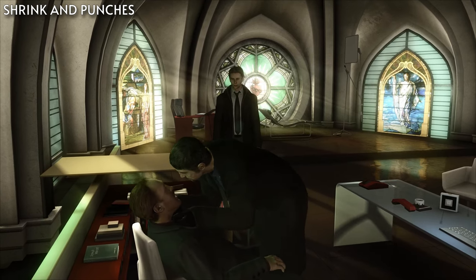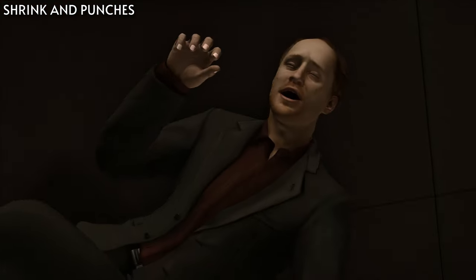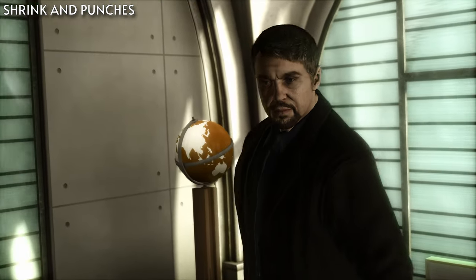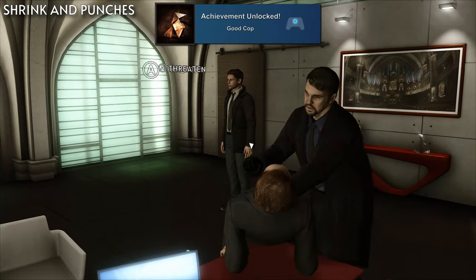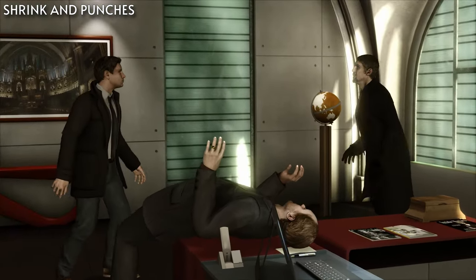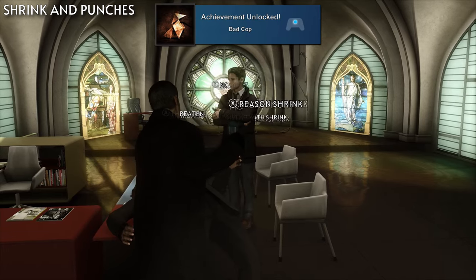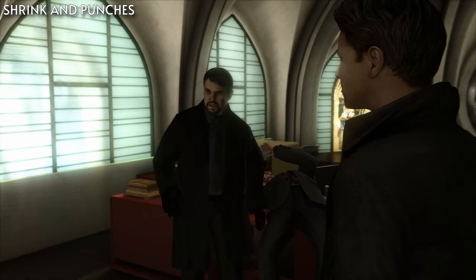Moving on a few chapters to Shrinking Punches, there are two achievements to get. You'll need to get one of them and then reload to get the other — it doesn't matter which one you continue the save with. Good Cop is for stopping Blake from hitting Dupree; just intervene when given the option. And Bad Cop is for allowing Blake to keep hitting Dupree — basically just stand there and watch him beat the guy up.